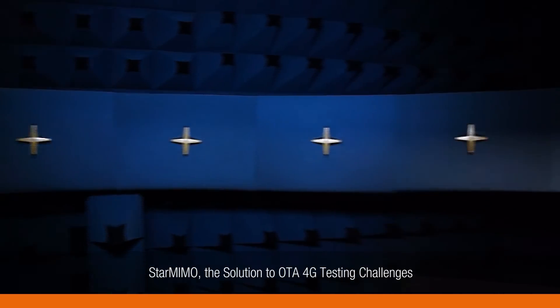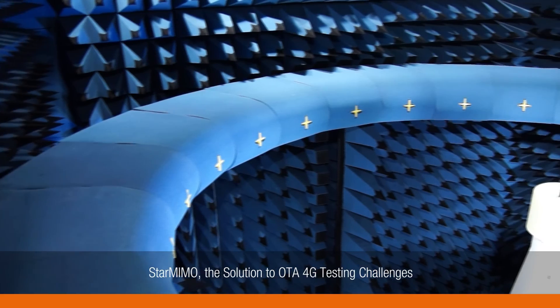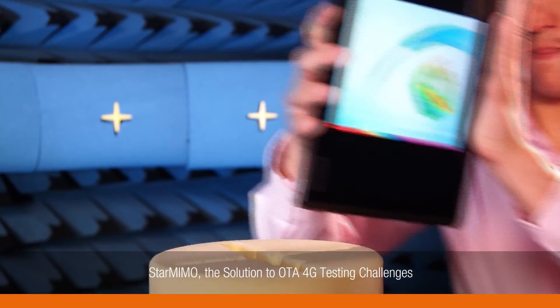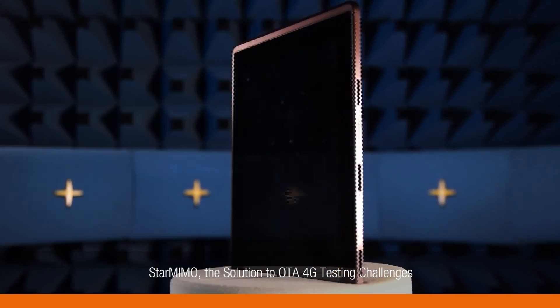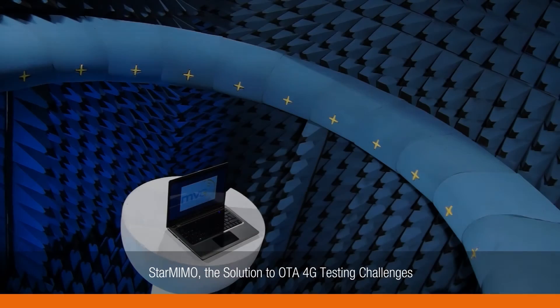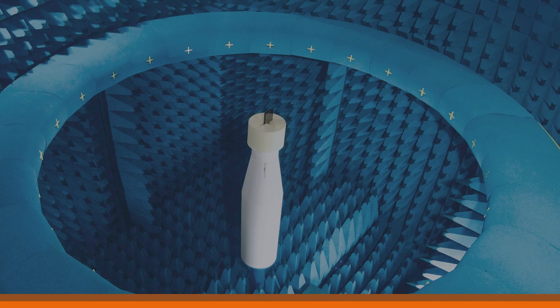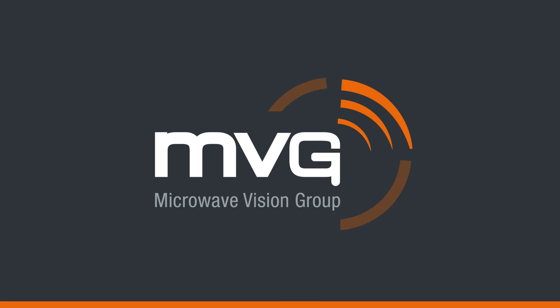StarMIMO is a full spatial fading emulator for efficient end-to-end testing of multi-antenna mobile devices. In a single measurement, characterization of the performance of the antennas is complete. This flexible, fast, and accurate testing solution is a major asset in the mobile device design cycle and final product verification. StarMIMO — the fast MIMO testing solution in line with your development of high performance devices.